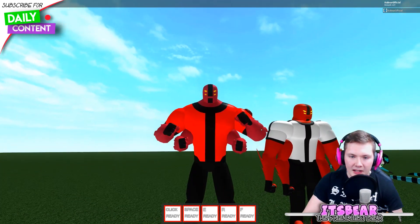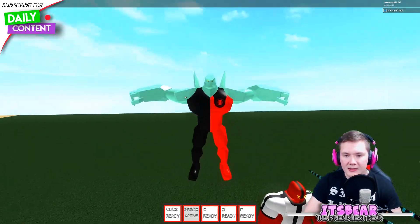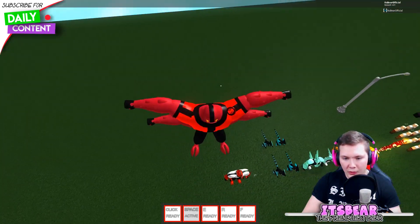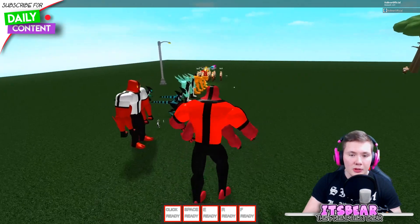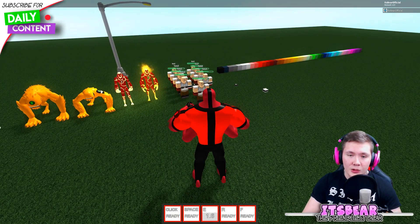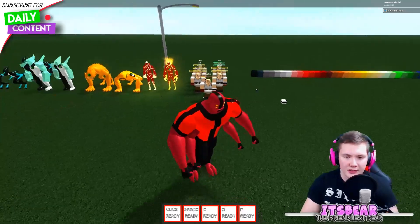Not much animation on the head, but no complaints. He also has a high jump — comparing to Diamond Head, Four Arms' jump is almost double. He does have a longer cooldown for the jump though, about half a second. For his abilities right now he only has his E, which is an area-of-effect wind gust created by slamming his knuckles together.